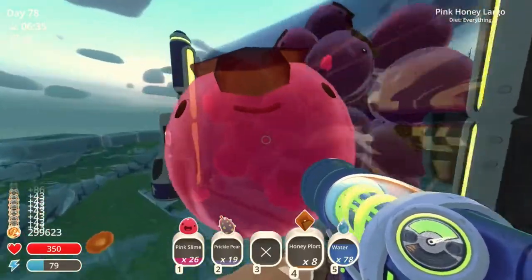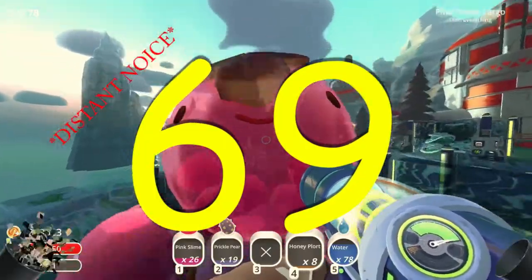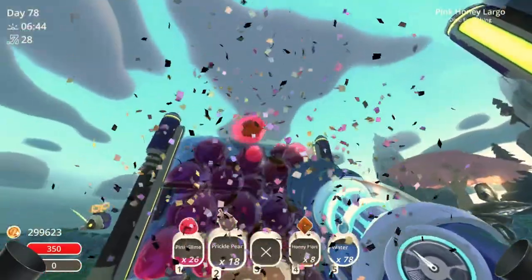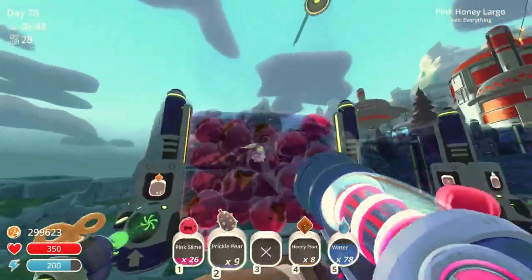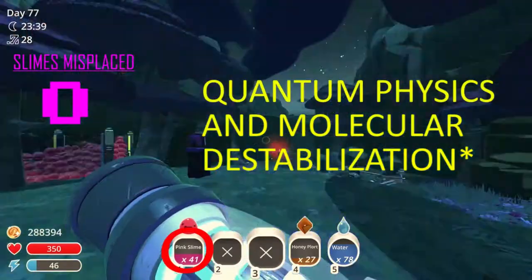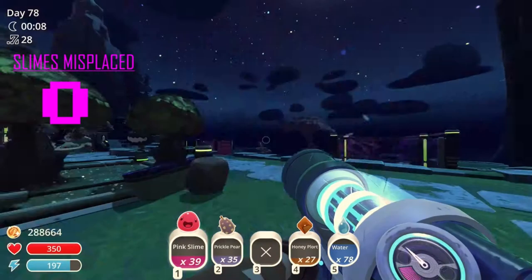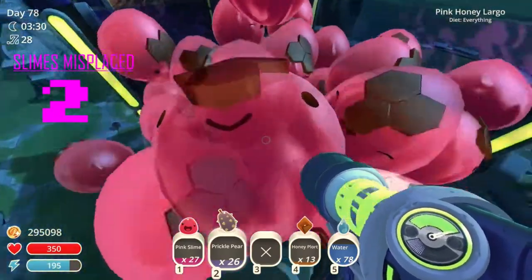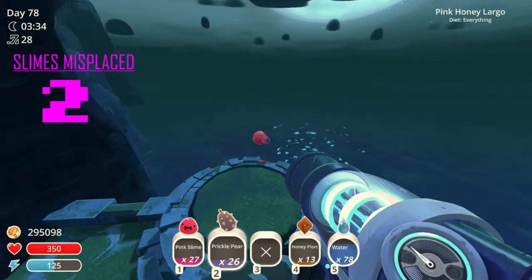So without further ado, I give you the magic number of 69. Don't get too excited. Let me show you how I got 69 from having a 26 on the screen. Math dictated that when I went through a portal and came back out, I mysteriously lost two slimes. And every once in a while you see them smiling and you just gotta hurl them back into the mother slime.